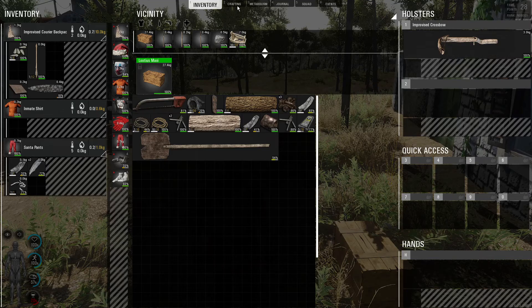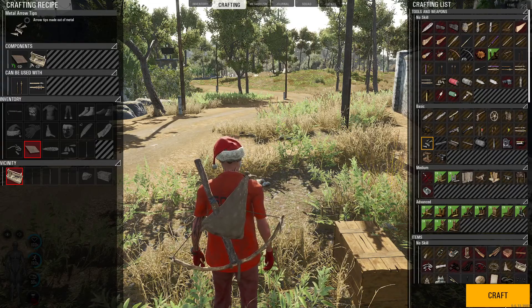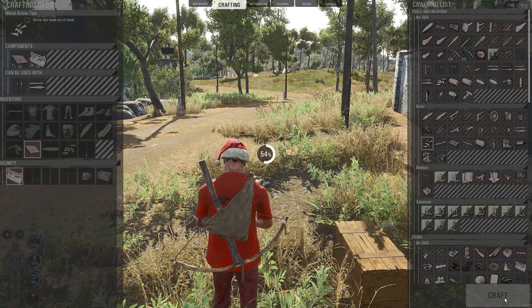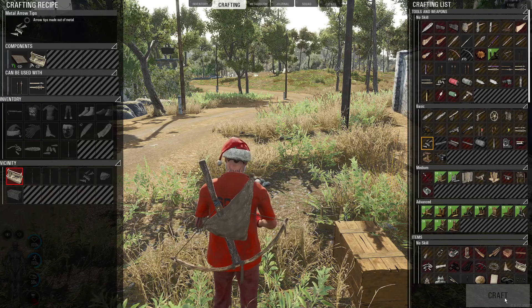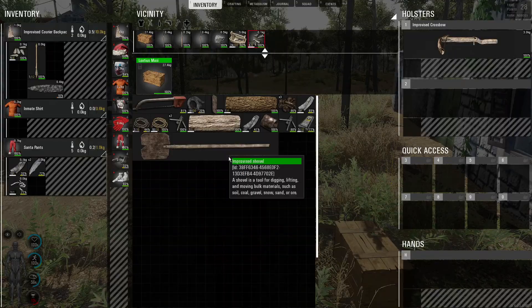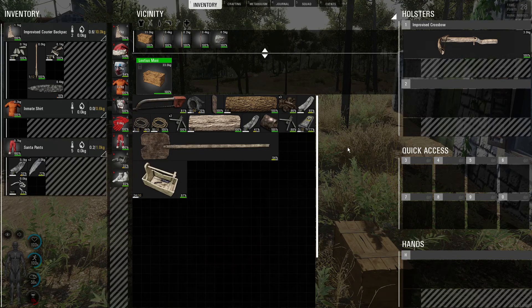Let's drag and drop our toolbox onto the ground so it's in the vicinity. We already have a piece of scrap metal on us, so when we click on our crafting tab again you can see that the craft button is lit up. Let's go ahead and craft those metal arrow tips. Look at that — nice, that's how you do it.